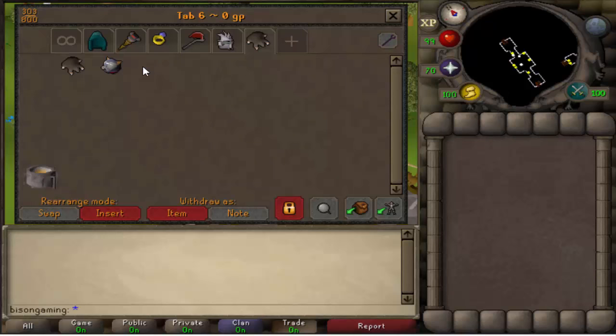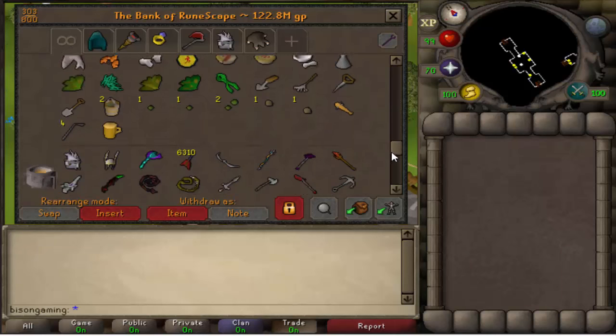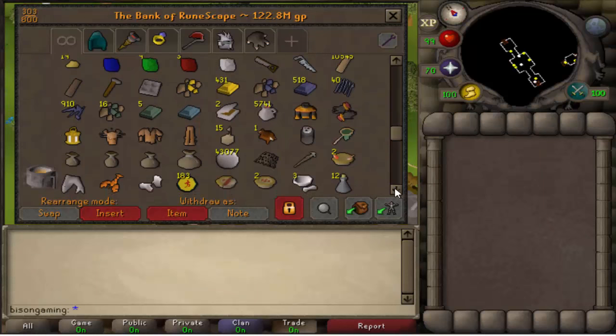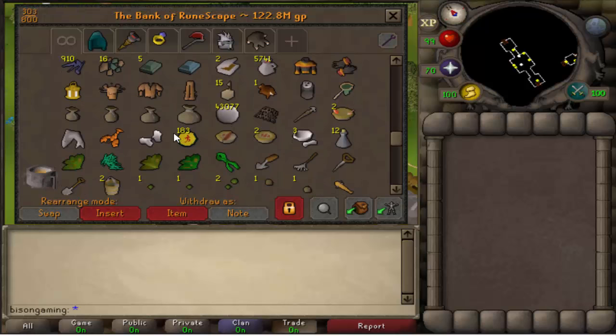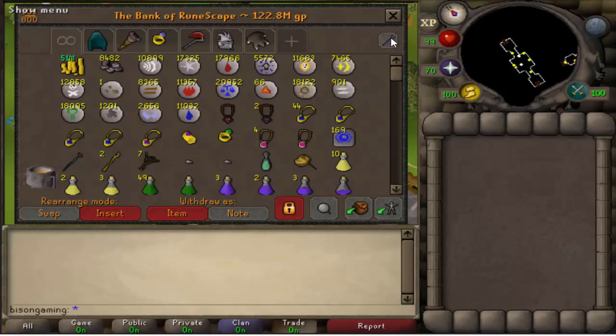I've got baby mole and a pet kitten, and a pet rock as well. That's basically how I organize my bank — it's not massively impressive, it just works for me. With the skilling tab, I keep everything with the skills related to it: woodcutting going into mining, into construction, into smithing, which comes out into firemaking. Then hunter, crafting, fishing, cooking, and even though I've got 99 agility, I've got my marks of grace and summer pies. Then herblore, farming, some feeding stuff, and my Greenman's ale.